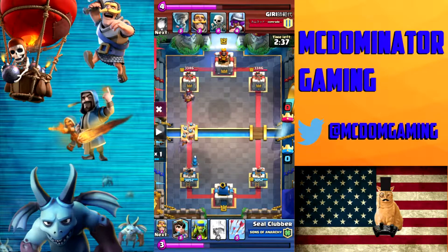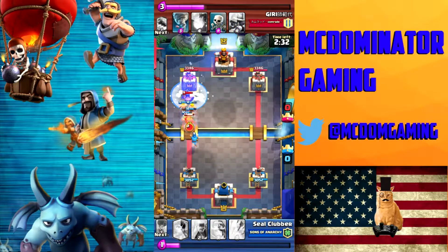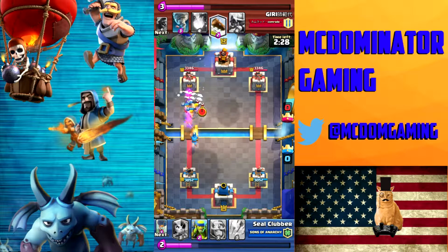The problem I have right now is I know I'm far behind on Elixir, because I had to put 10 Elixir into that left lane — 5 initially with the Wizard, and then when I had to drop my Barbs, that put me up to 10 in that left lane. He dropped his Executioner defensively, thankfully, but I'm still behind on Elixir. So I want to get some value for those Barbs, so I go ahead and use my Freeze. He drops his Knight and I'm going to melt through that and through the Skeletons.